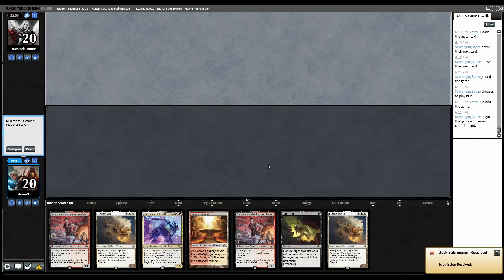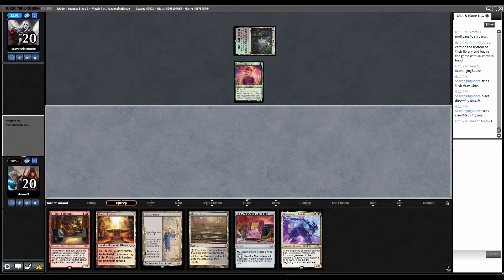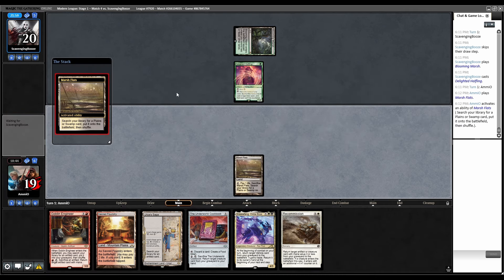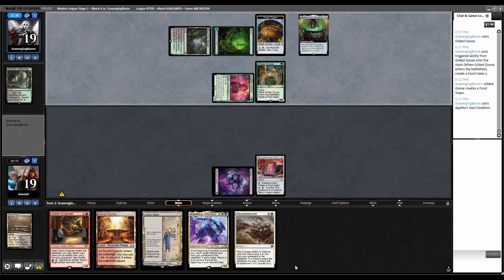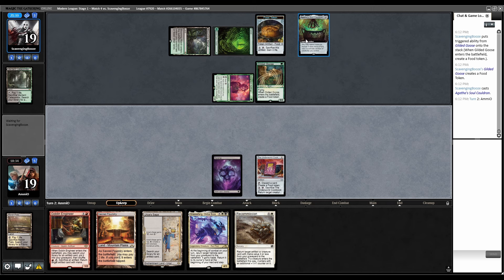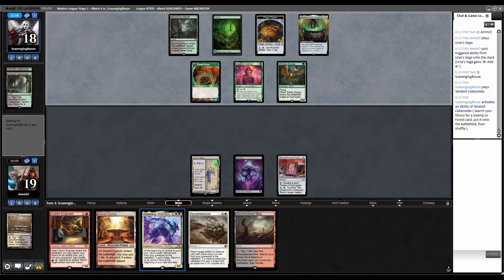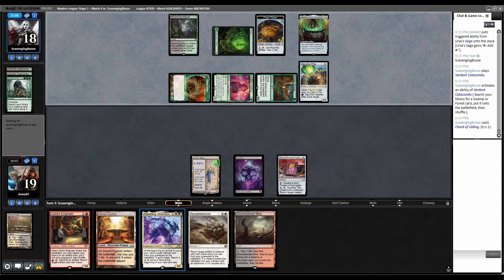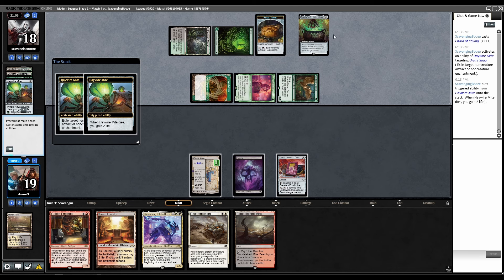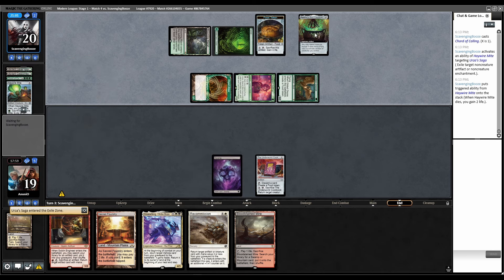Only one land — mulligan. Keep, put away one Cookbook. Turn two Engineer, ditch Parhelion, turn three bring it back. Marsh Flats fetch — Swamp, play Cookbook, over to them. Verdant fetch, Goose. Cauldron — Agatha's Soul Cauldron makes us unable to get Parhelion out of the yard since they can exile it. That entire plan is shut down now. Anything I Engineer into the yard doesn't matter anymore — I should just play Saga and try to kill them with Karnstruct. They fetch Dryad Arbor and Cord for one. Haywire Mite — that plan's gone. They can Soul Cauldron Haywire Mite and just keep Haywiring every turn. The Soul Cauldron single-handedly kills us.